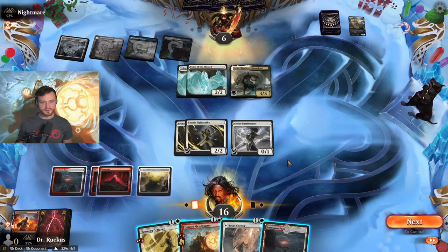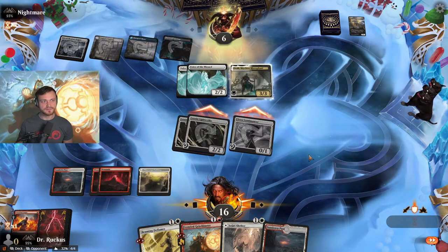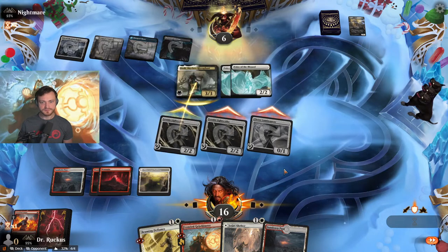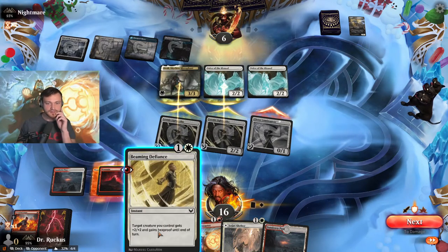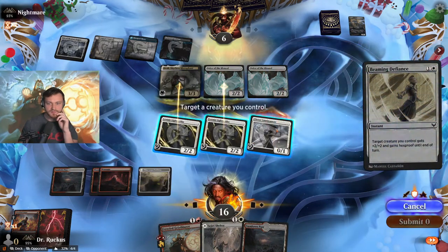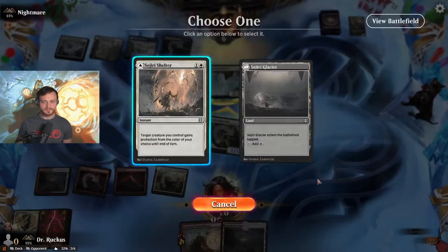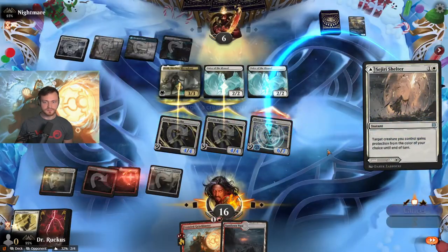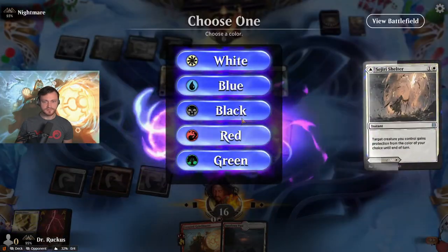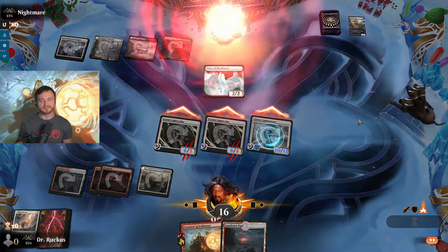Might leave that land back for the Geist Blaster next turn. Here it comes — choose wisely. I think that's almost certainly game. Is that six? Yep, that's game. They have lifelink — oh, they do have lifelink, so we actually do have to do this. Choose blue or something. That should do it — up three, dead. Should have blocked.